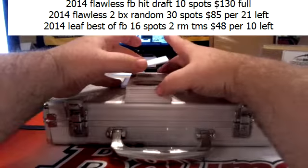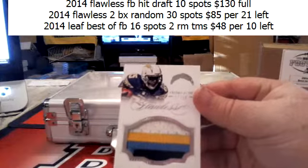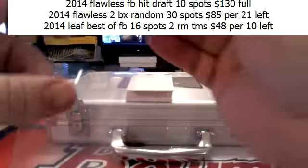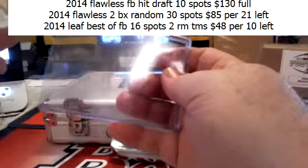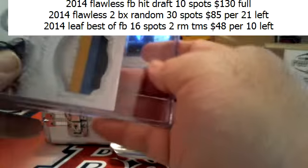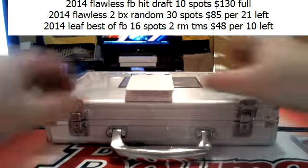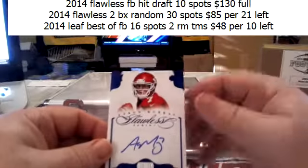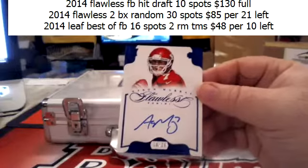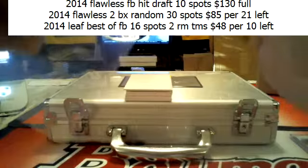Let's see what we got in this box. Four color Antonio Gates, 17 of 25. Aaron Murray, 20 of 20 — rookie autograph for the Chiefs.